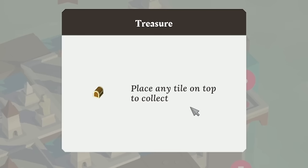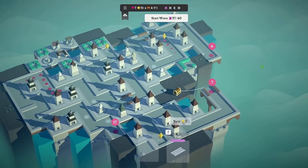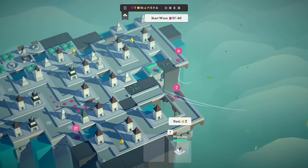Now we've got a treasure chest — we just have to place any tile on top to collect that. So first I'm going to put an archer over that way, and then I might use this straight to collect it — I've got to do that anyway to link those up. So place using a bridge. We got the treasure — we got three bombs.